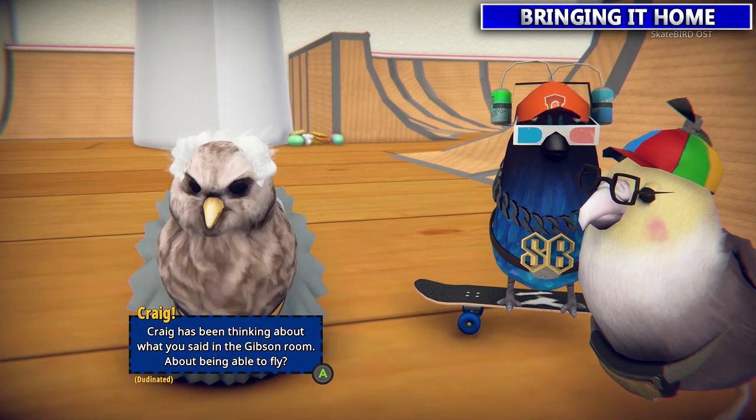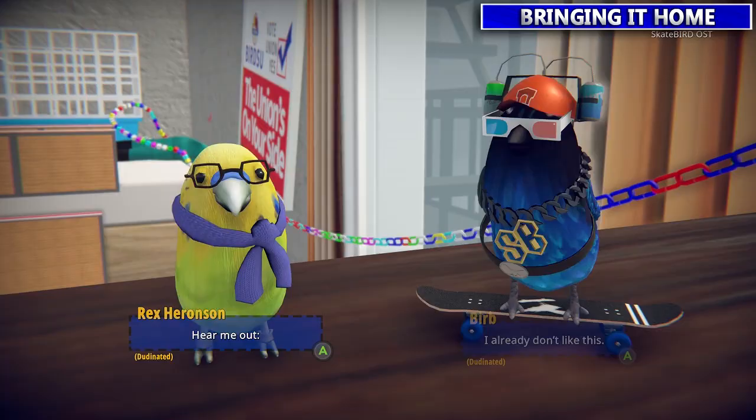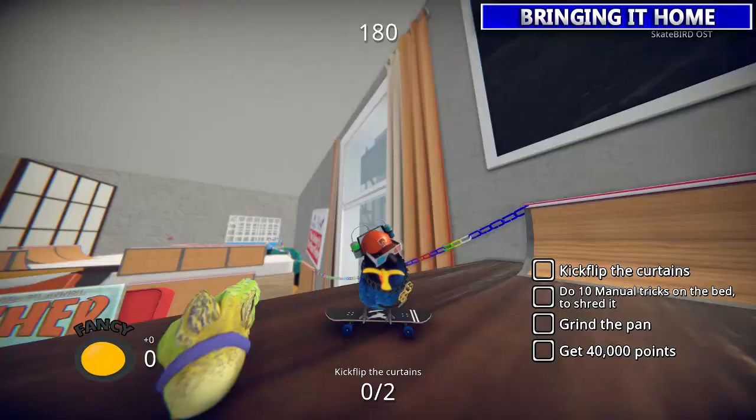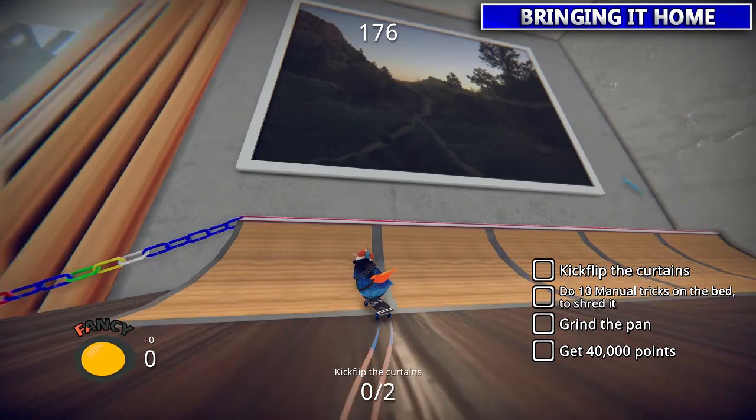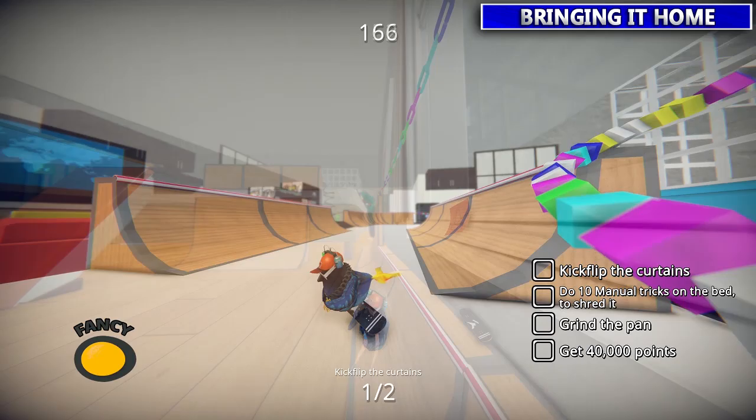Ace Ventura's pumped, Propeller Hat's pumped — we're moving on. Next we're gonna talk to Scarfyman Rex. He wants you to do some kickflips by the curtains. You could grind past it and do a kickflip, or go from the floor area which is obviously easier — just go to the drape and do a kickflip. Next he wants you to go to the bed and do 10 manual tricks — hold B for half a second 10 times in a row once you get on the bed.